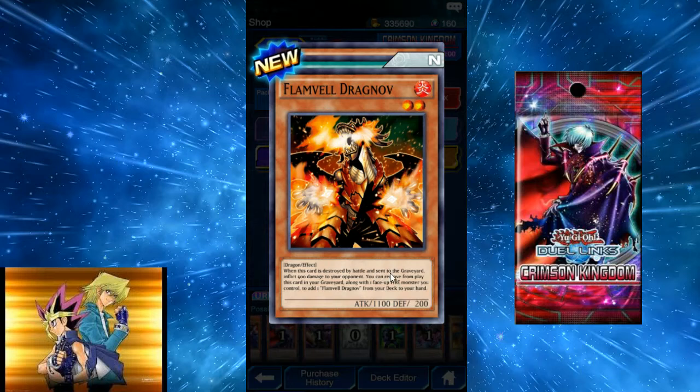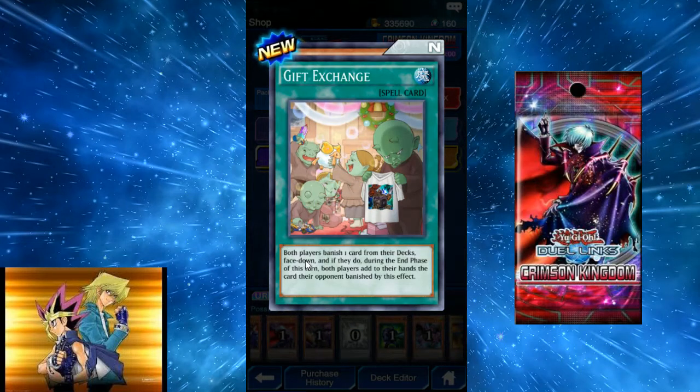Flameville Dragnov: when destroyed by battle, inflict 500 damage to your opponent. You can also remove it from play along with one fire monster to add another Flameville Dragnov from your deck to your hand — but having to tribute another fire monster doesn't work well. Gift Exchange: both players banish one card from their decks face down, and during the end phase, both players add to their hands the card their opponent banished. So you can choose to give your opponent a specific card — that'd be a pretty fun deck.